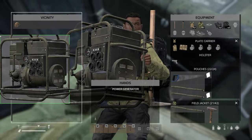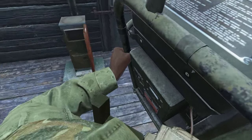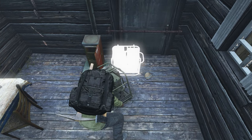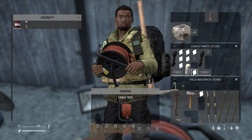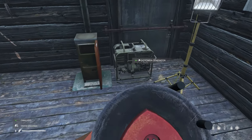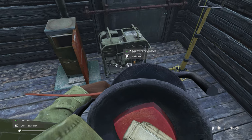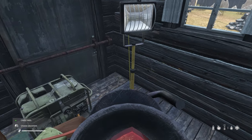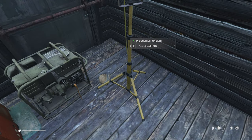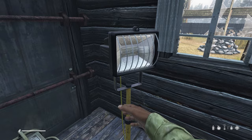Now we also have a generator, cable reel, and spotlight. I'm going to put this generator right over here and place it. We're going to need a cable reel alongside our spotlight. With the cable reel I go up to my generator, plug in with left click, then take that cable and connect it to the spotlight. Now I can go up to my light and press F on it and it will turn on. In nighttime this will be all illuminated.